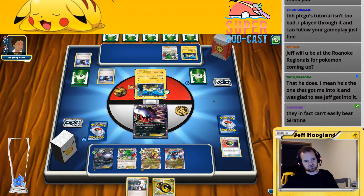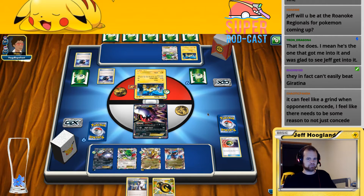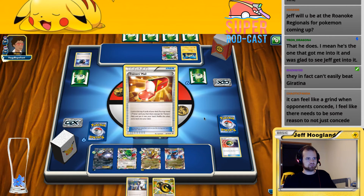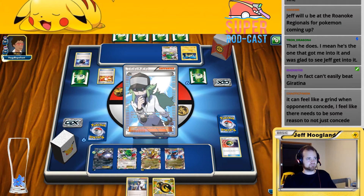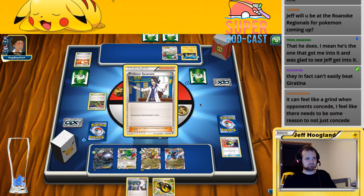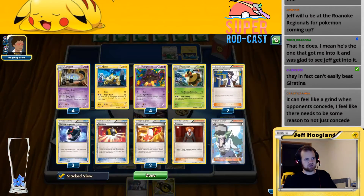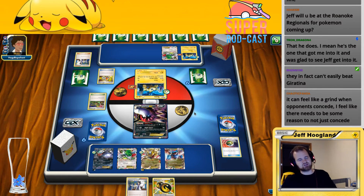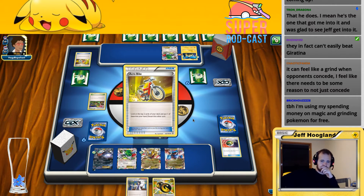There's a chance we get knocked out there if he has another stadium anyway. I certainly should have played out my Parallel City to bump his stadium and prevent what happened with the Mu there. This ends okay — it's got a Level Ball and Ultra Ball, or Nest Ball and Ultra Ball to get rolling. He couldn't play another stadium because Giratina — you're so right, we would have literally just locked him out then. He would have had to attach single energies over two turns and if I had hit a Lysander, what a big dumb stupid I am.